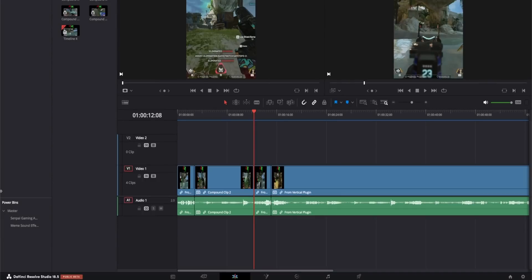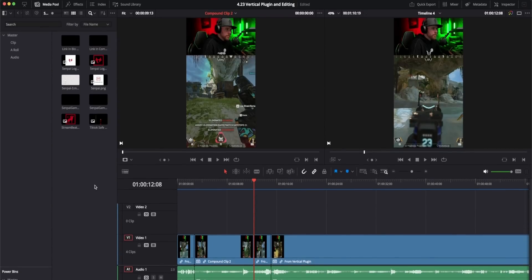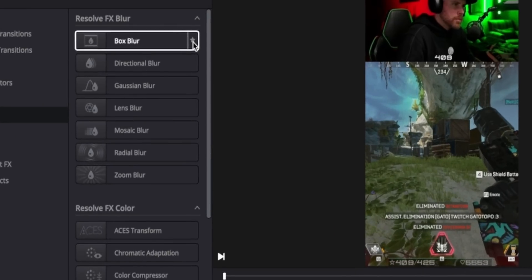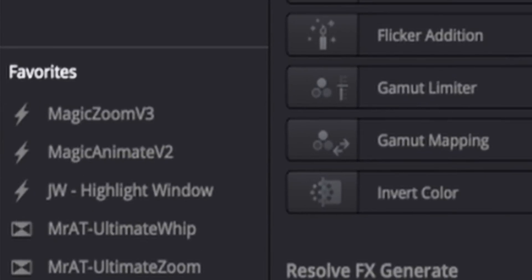The next one is extremely nice. If you notice you're using a lot of graphics or sound effects a lot, you can put those in what's called a power bin. This is my power bin — these are Senpai Gaming assets and a bunch of sound effects. The best part is no matter what project you open, all of those graphics and sound effects will exist in that power bin. Speaking of things you use over and over again, let's say you have the same thing but they're effects or plugins instead. On your effects tab, you can favorite everything that you use often and it'll be right in your favorites, so you don't have to go search for it every single time.